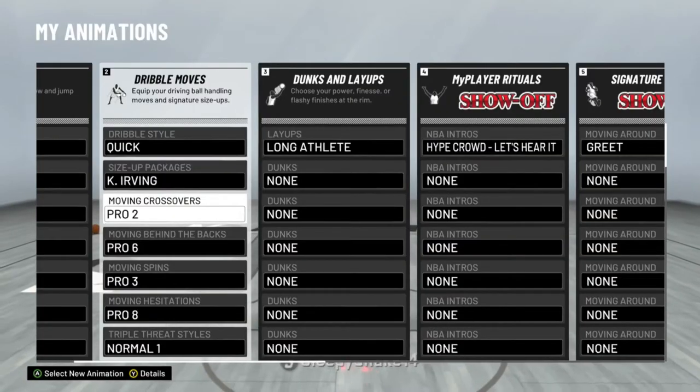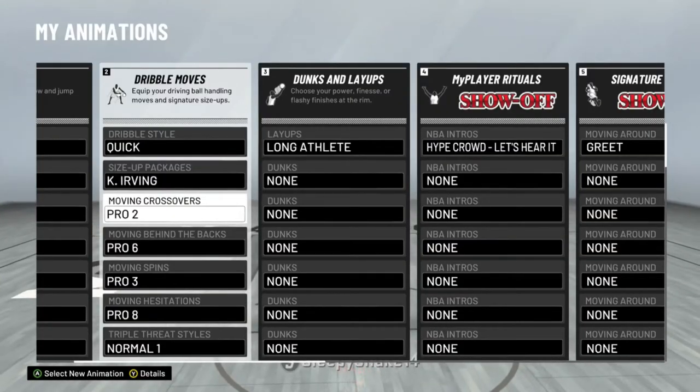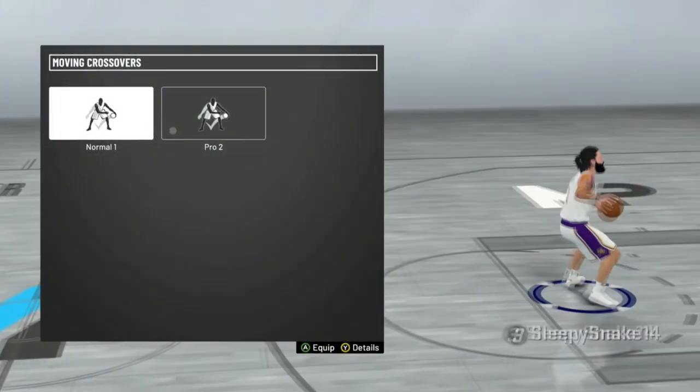Moving crossover is Pro 2. I've always been using Pro 2 ever since 2K18, so I'm sticking with Pro 2 and it's been great.